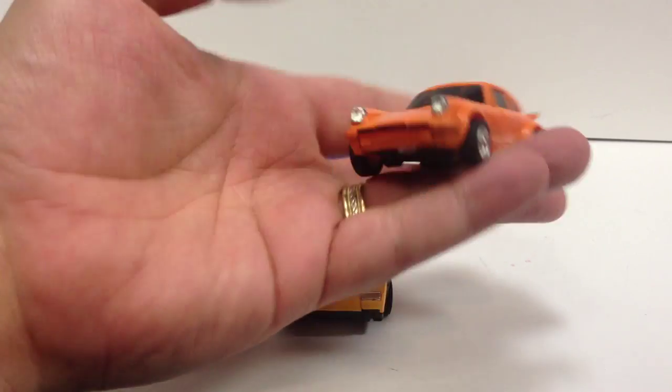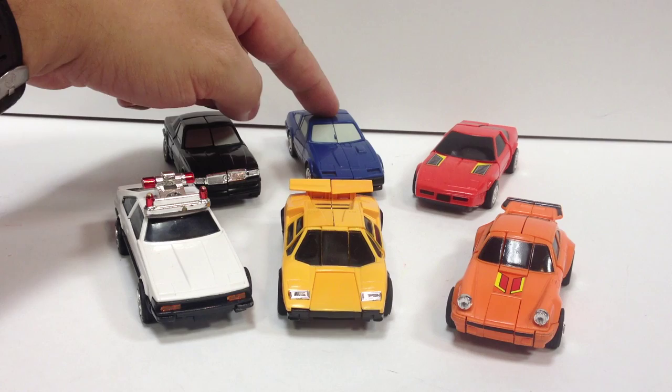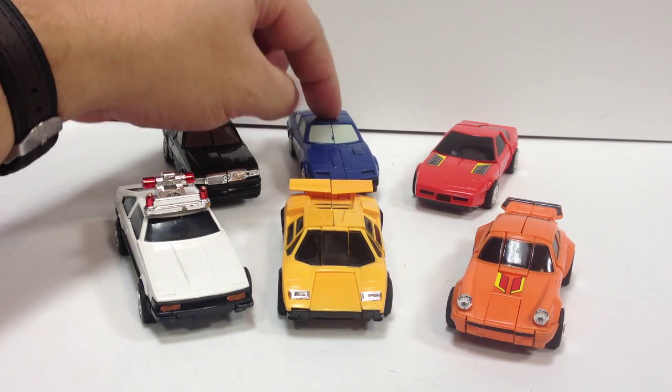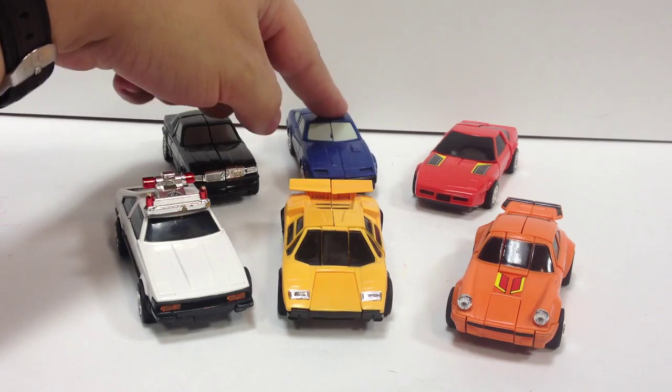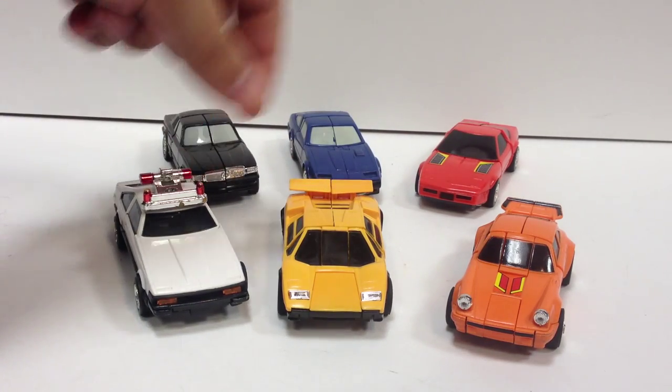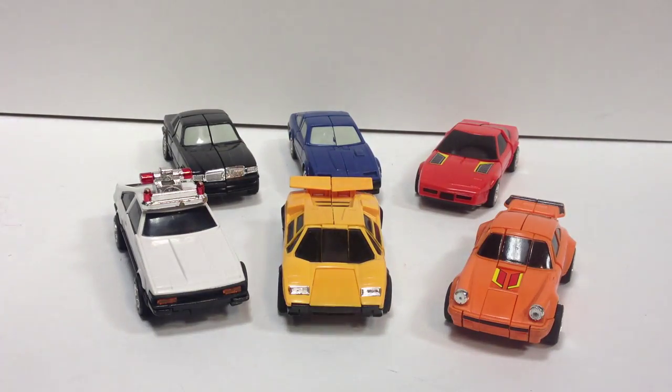So now you learned something about me. I remember having Crossword, the orange guy, as a kid, and I had one of the feet guys — I think it was Zigzag, the blue foot guy. But I only had two of these guys as a kid. You've got Rube, Zigzag, Tic Tac, Jigsaw, Pocket, and Crossword — all various types of puzzles or puzzle games. Rube is short for Rubik's Cube, Tic Tac is short for Tic Tac Toe, and Jigsaw and Crossword are pretty self-explanatory.